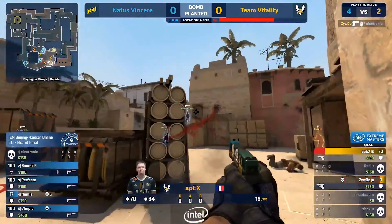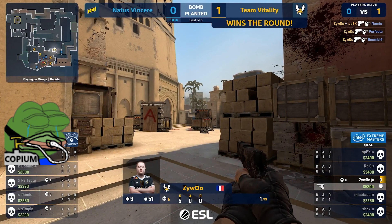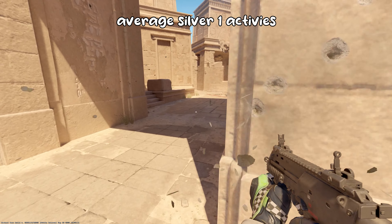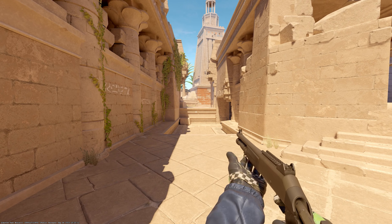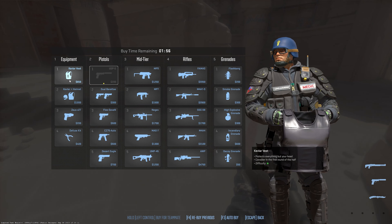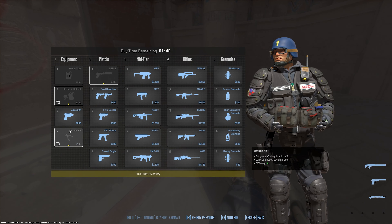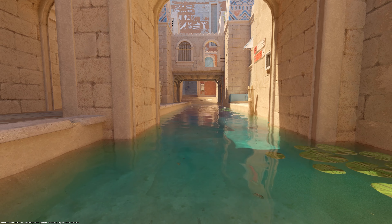I don't think the P250 should be 1-star — it should be at least 2 or 3, because unless you're ZywOo, you're not gonna get a kill with it. It's so hard to use, at least for me. The SMGs — P90, MAC-10, and MP9 — are all run-and-gun guns, really good for force-buy rounds, but if you buy them every single round, we're gonna have a problem. The XM-1014 is probably the best shotgun in the game and the easiest to use because of how fast you can shoot it. The Kevlar, helmet, and kit are also 1-star — there's really no skill ceiling, but if you use them, you can actually win so many more rounds.